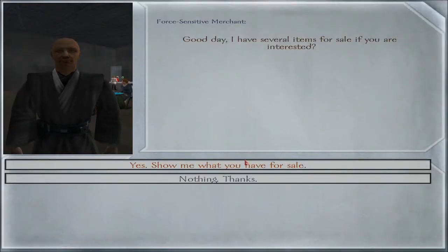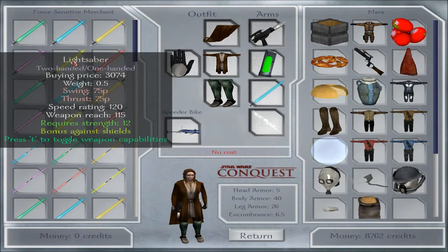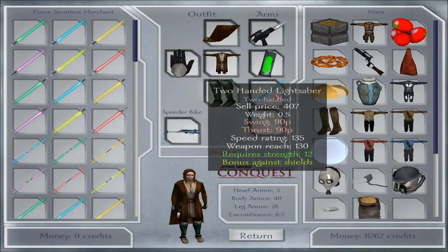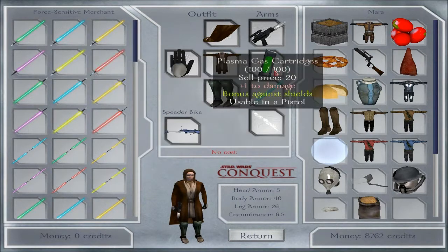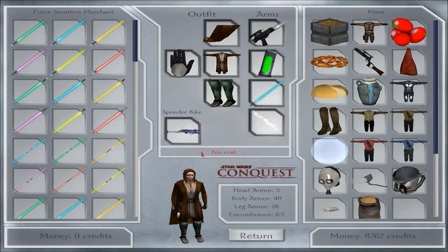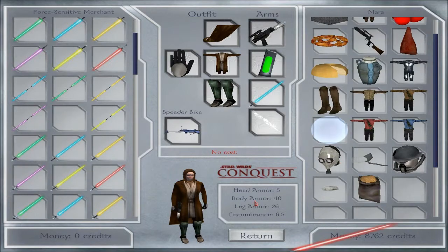'Good day. I have several items for sale if you're interested.' Let me see what you have. Wow, tons of lightsabers — two-handed and one-handed. But I have a two-handed one and the beam coming out of it is actually pretty long. So I think I need some kind of shield right now, which I don't have. Ooh, what is this? A double-bladed lightsaber! I have enough money for it.